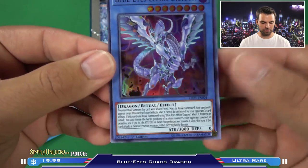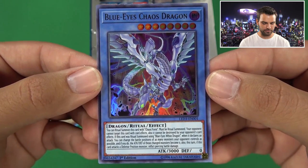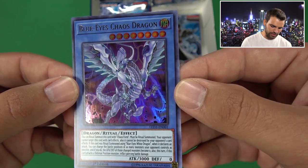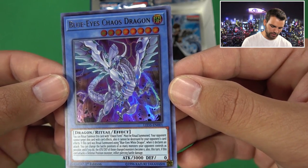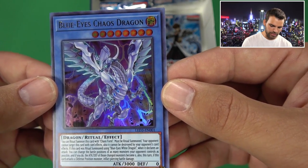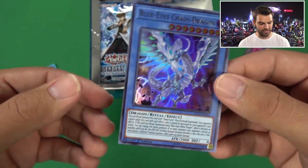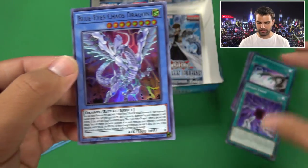Let's check out our beautiful Blue Eyes Chaos Max Dragon. You can Ritual Summon this card with Chaos Form. Must be Ritual Summoned. Your opponent cannot target this card with card effects, and it cannot be destroyed by opponent's card effects. If this card was Ritual Summoned using Blue Eyes White Dragon, when it declares an attack, you can change the battle position of as many monsters your opponent controls as possible, and if you do, the attack and defense of those changed monsters becomes zero. Also has a piercing effect. Blue Eyes Chaos Max Dragon - that thing is a powerful engine of destruction. Almost invincible.